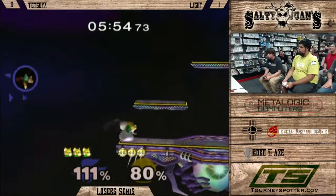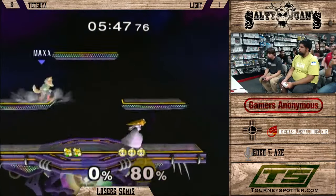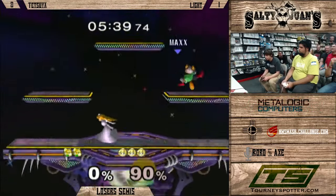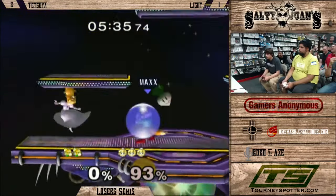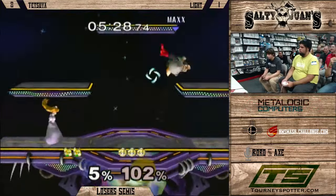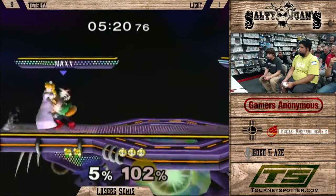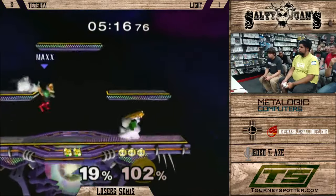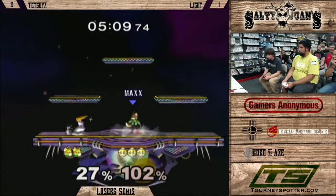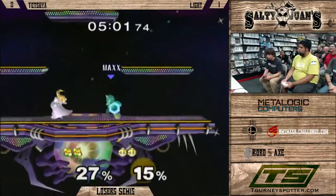He does the standing laser again, but fortunately Peach was far enough away. Wow, nice back air. That was pretty amazing — Tetsuya had a weird position he up-B'd from so he couldn't sweet spot, even though Peach was just throwing turnips in the middle of the stage. Light seems to be a little bit more prepared for this aggressive playstyle now. The dashing turnip throw — he slides so far as he throws it, it's kind of weird. Light kind of beat him out on a couple of those. He punished him on that turnip pull — Light thought he'd be safe but wasn't far away enough.